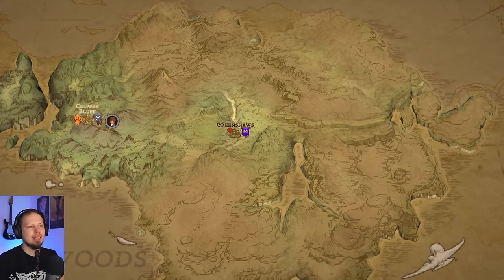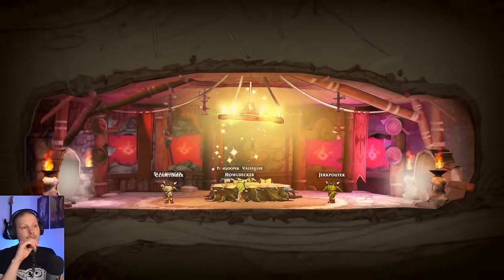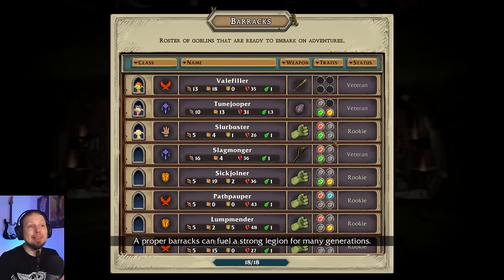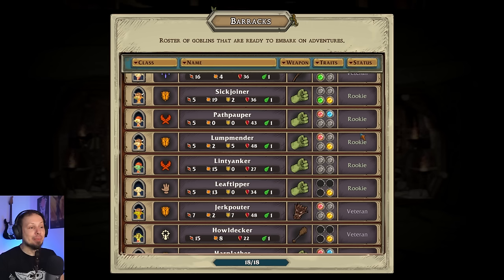I want to quickly check the map. I want to get better goblins. We also found a very nice raider that I want to get — raider shaman. We're gonna check that out. But first we need to get rid of some of the other guys, so we'll take a look at the barracks and probably get rid of some of these people. Howldecker is our currently only Acolyte. Do we just get rid of some rookies?